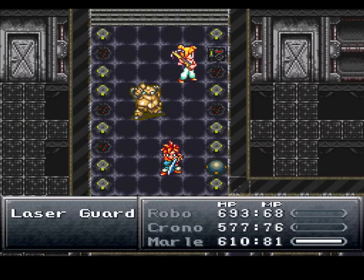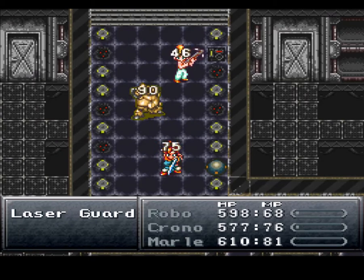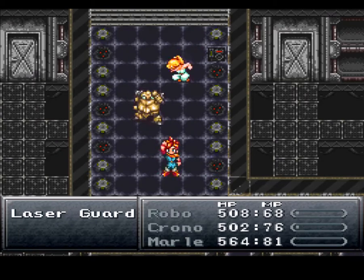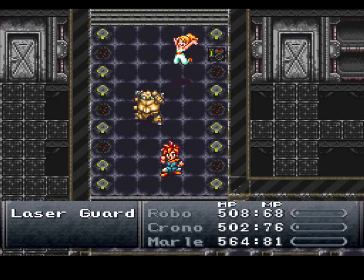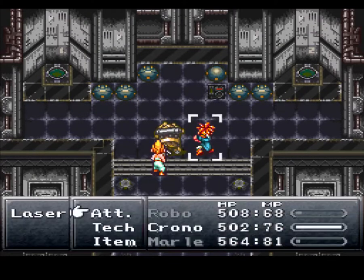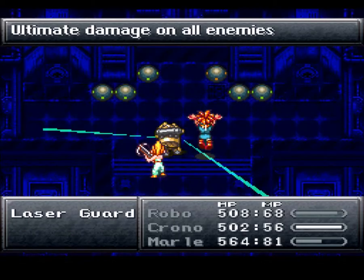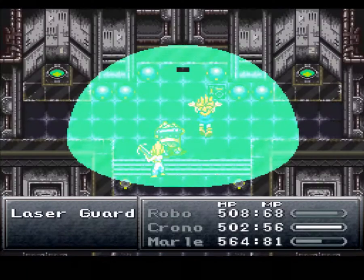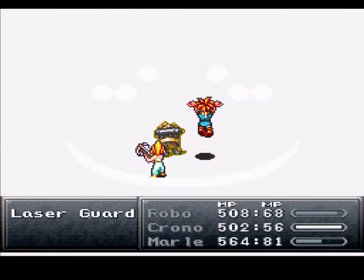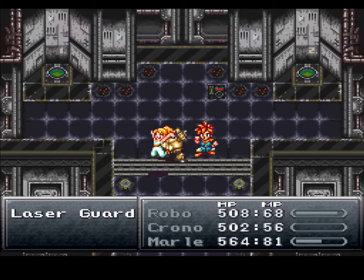If you hit it and kill it, it blows up. Nothing hard, just annoying. Nice bit of XP, though. Up here we have more of the lasers - we'll just use Luminare to get all of them, and just like that, taken care of. That's why I like bringing Robo and Chrono, because both of them have great electric attacks at this point in the game.